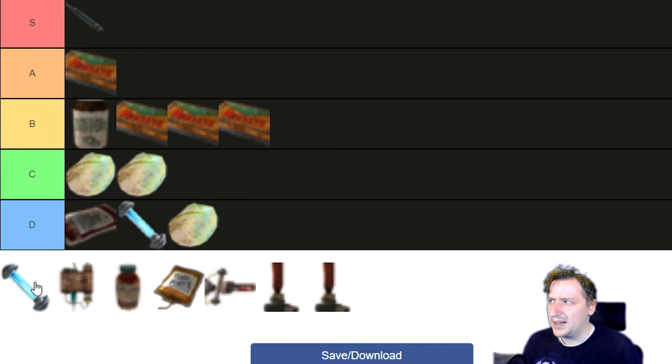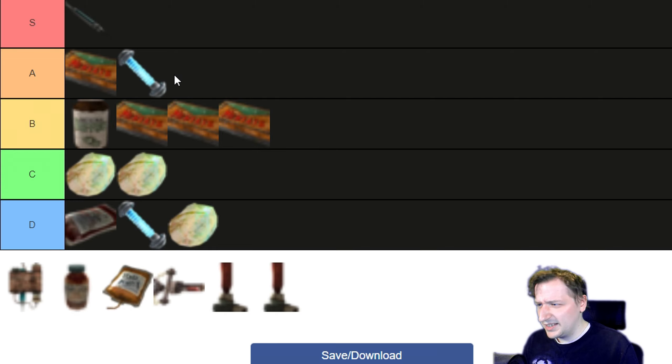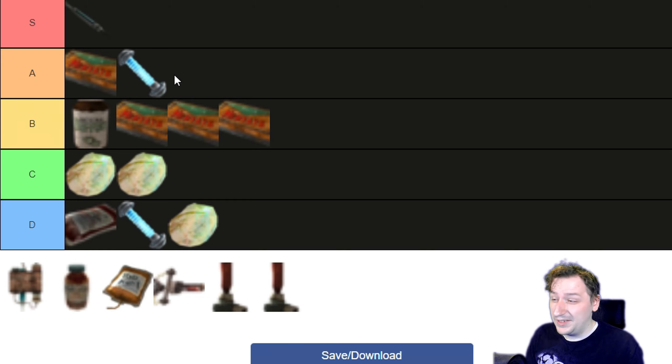You can get the Adaptive Biogel by taking the basic ones to Elliot, and he'll make them for you. The Adaptive Biogel heals you 150 points, which is a whole lot more — a really good amount of healing, but it can still give you the same bad and good random effects. I'd put this one up into A tier, because getting healed instantly for 150 is really good.